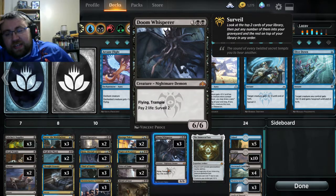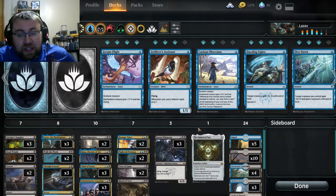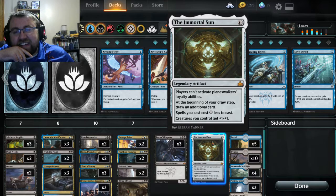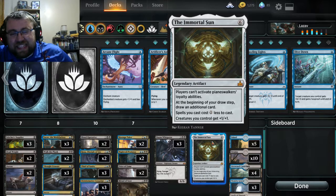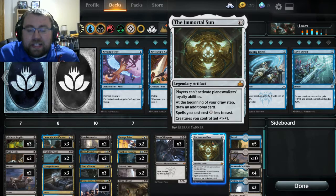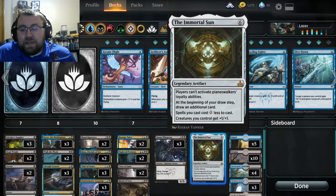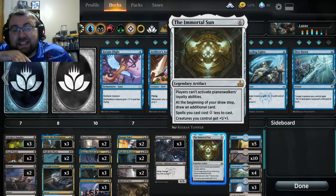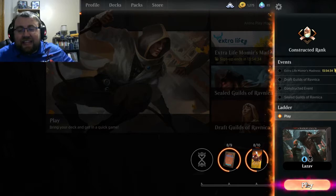Doom Whisperer is self-explanatory — it's a really overpowered card of the set. The Surveil trick is nice, but it's also just a 5-mana 6/6 Flying Trample, which means being able to transform Lazav into that is incredible. Then we put Immortal Sun in here, which is a card I'm starting to respect a lot more for Standard. Especially with people playing Planeswalkers like Nicol Bolas, Vivien Reid, and Teferi — the card advantage is nice, creatures getting buffed is nice, and it shuts off Planeswalker loyalty abilities. That's the deck — let's have some fun with Lazav the Multifarious.